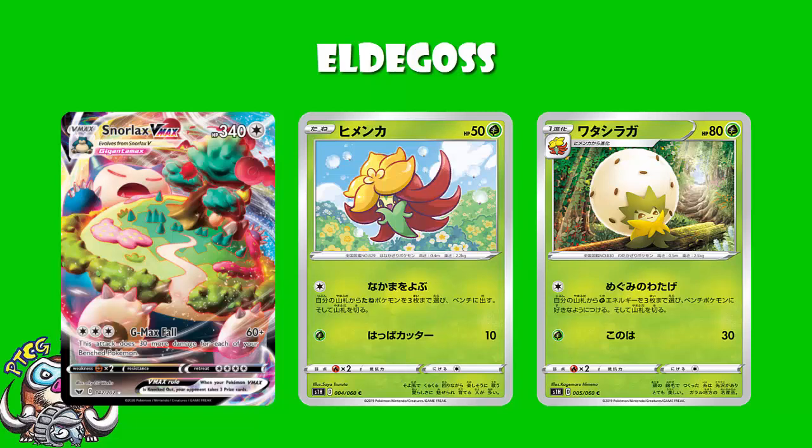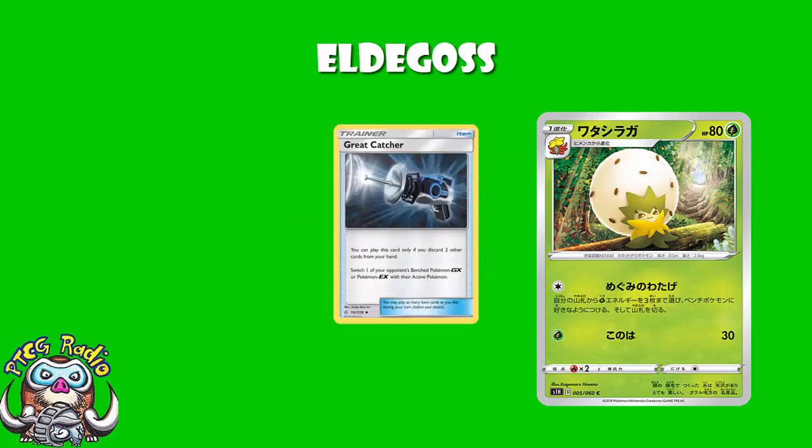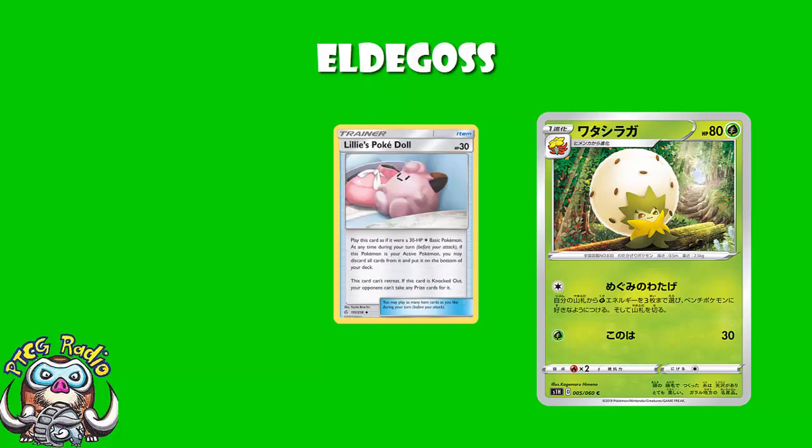The other thing is, at the moment, if we look at all of our Gusting options, most decks — and I'm not saying all, but a lot of decks at least — are moving to playing Great Catcher. And the thing is that Great Catcher will only Gust an EX or GX, which means they can't Gust your Pokemon V, so in a Snorlax V deck there's nothing for your opponent to Gust. Obviously, Venusaur and Snivy is a GX and can be Gusted. Otherwise, your opponent's got to play Custom Catcher, but even if they're playing Custom Catcher, they've got to draw into two of them and they can only do it twice during the game. So if they do Gust something, it's one of their only two Gustings during the game. And you can set up behind this — it's a very similar thing to using Lillie's Poké Doll.